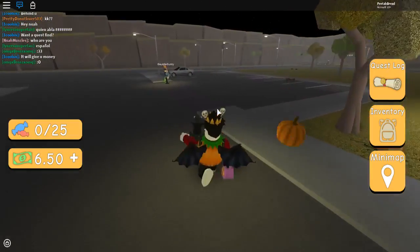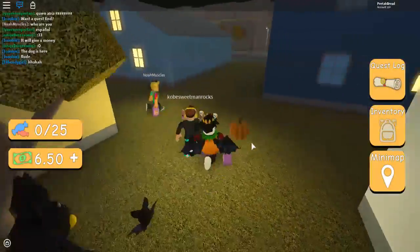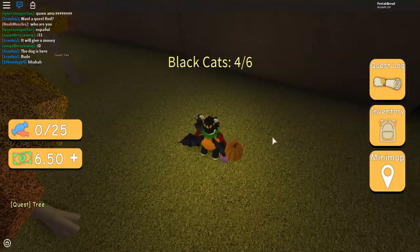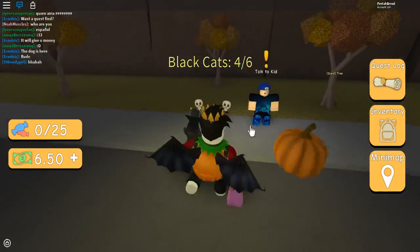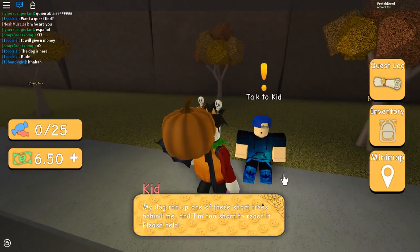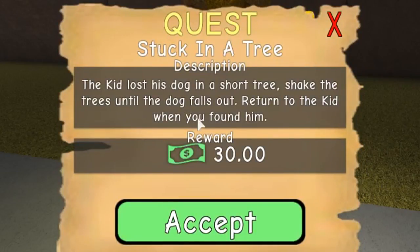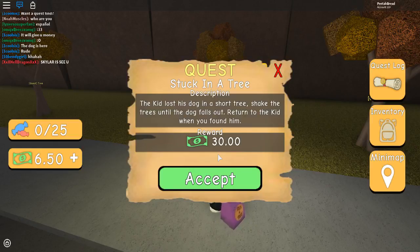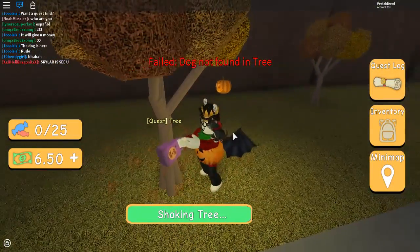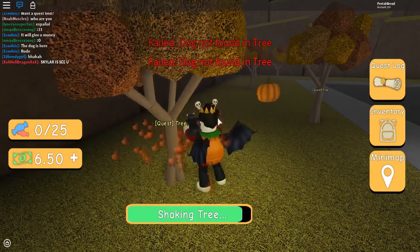This guy's a police officer. Oh, there's another cat — wait, that's a bat. Batty's mom. Is that a cat? I found a cat! I don't want to talk to the kid yet. I was able to talk to the kid. Hey mister, please help — I beg you. My dog ran out of one of these short trees behind me and I'm too short to reach it. Please help. Alright, the kid lost his dog in a short tree — shake the trees until the dog falls. Return to the kid when you found him. Get out of here, dog. Just shake the tree — I'll just keep shaking one tree. Maybe the dog might pop out.